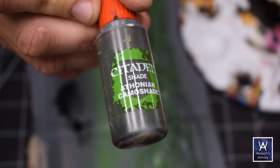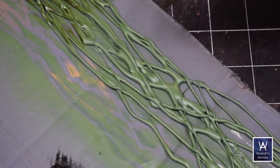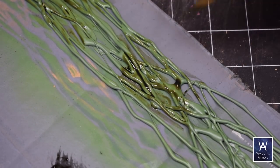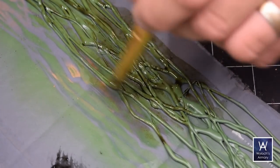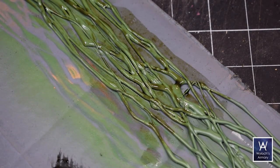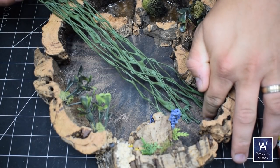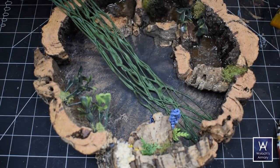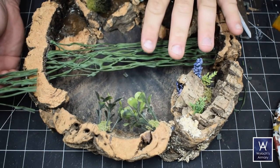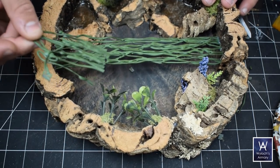Now back to the vines — I've painted them green with my airbrush, and I'm going to take some Athonian Camo Shade, which is like a dark olive green wash from Games Workshop, and slather that over the whole thing to give it some interest and darken it down a little bit. Because it is hot glue, it should hot glue easily to the wall, so I just picked two spots, cut it to length, and hot glued them on there. I had a little bit of excess, so I busted it up and attached it vertically to the walls in different places.